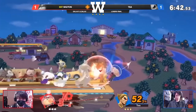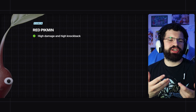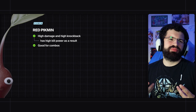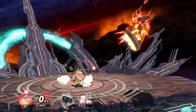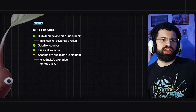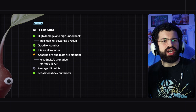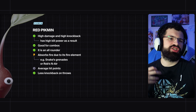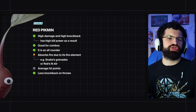Red Pikmin are the all-rounder Pikmin. They have high damage and high knockback with pretty good kill power as a result, and they're good for combos. They also have a fire element, so they absorb fire-based attacks such as Snake grenades or ROB neutral air, which can be very vital in some matchups — you can latch a red Pikmin on someone and they can't deal with fire attacks, or you can throw it through the fire attack. They have average HP, and as an extra bonus they have less knockback on throws than other Pikmin, which actually gives you bigger combo windows. Generally you aren't upset to have a red Pikmin, but because it's not specialized you'll often dump it to replace it with more specialized Pikmin.